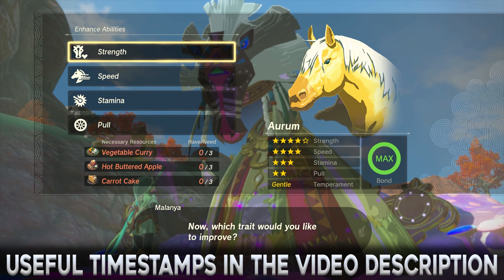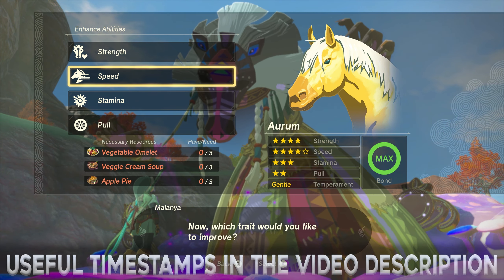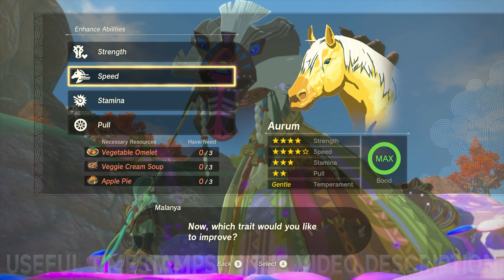Malania the Horse God can upgrade almost any horse in Zelda Tears of the Kingdom. However, we will first need an Endura Carrot as an offering.